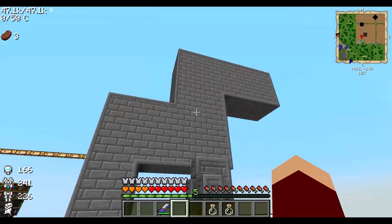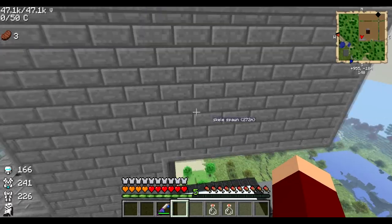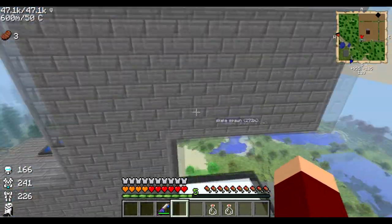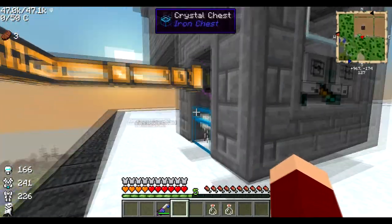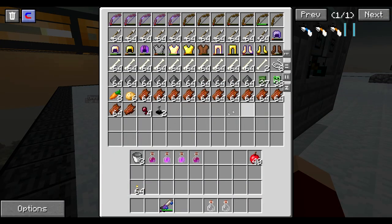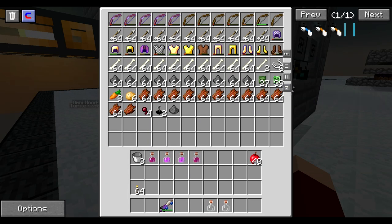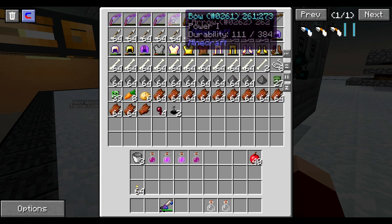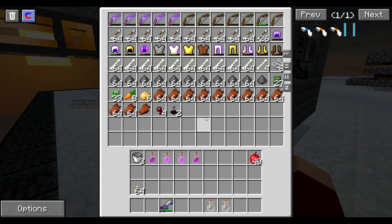Alright guys, you can see I added another shaft onto this structure. There's cursed earth and fans in there and mobs fall down and get pushed all the way to the turtles again. You can see I'm getting quite a lot of drops — this was after several hours. I went to work and left this on.